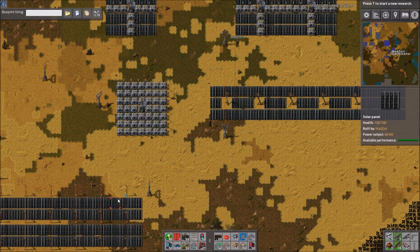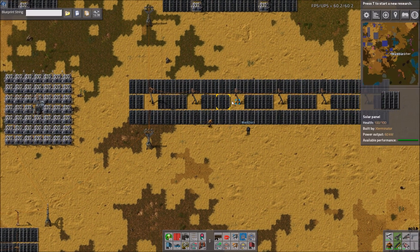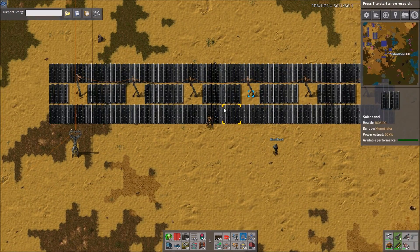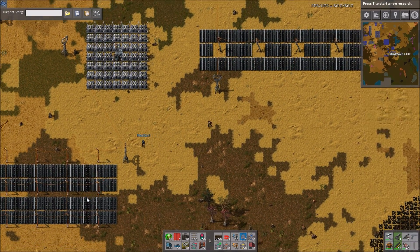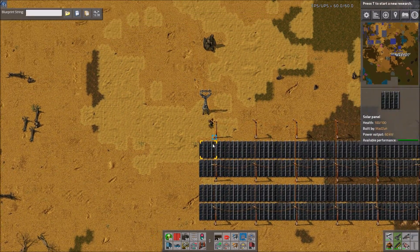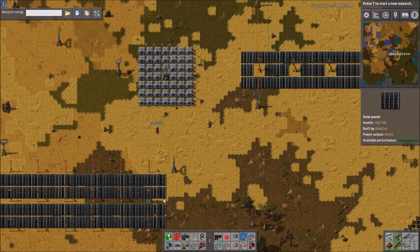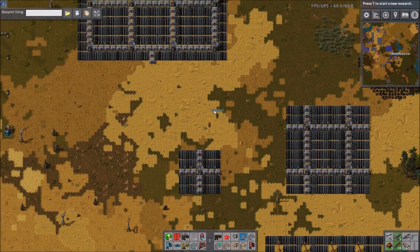Down here we just have some straight solar panels. Some people prefer their solar panels to be separate from their accumulators — if so, stuff like this. This one is okay, it wastes a little space and it's not as clean as the one Zuri built down here, even though it uses small poles. Yeah, it uses small poles but it looks good — symmetrical. So that's two types of things you can do with that, and then we'll move up and let Zuri cover his Mark III.